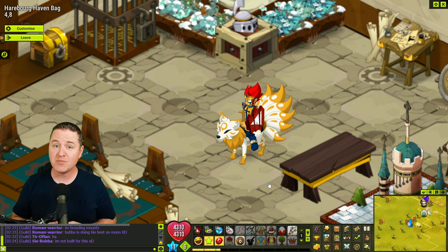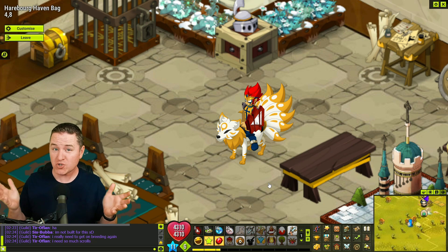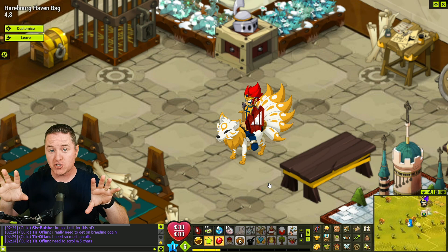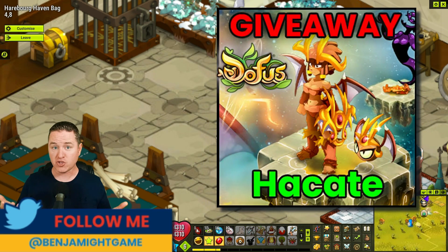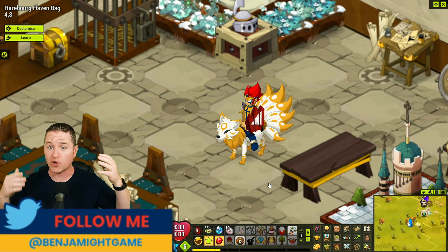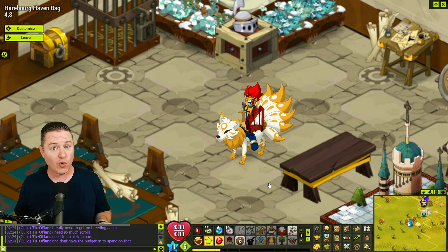First of all, you've got to let me know which one you want most — do you want the Cami Wolf or the Hecate set? I'm going to draw one winner for each item here on YouTube and one winner for each item on my Twitter feed. You can enter for the Cami Wolf here and the Hecate set over there, or you could do the wolf in both locations to increase your odds of possibly winning the wolf.